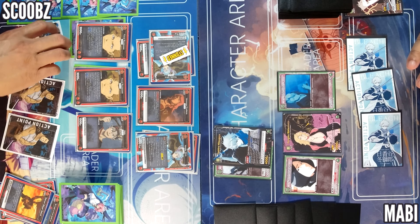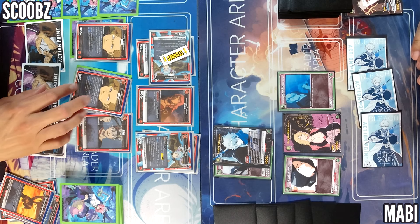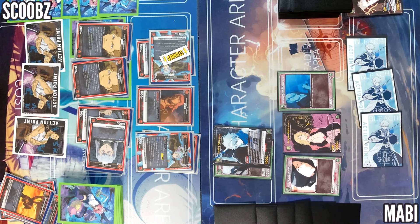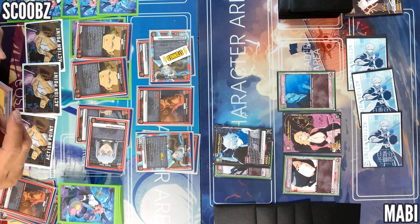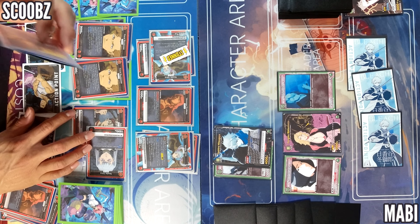Spend one card. Discard. And one more for Yami — this character is active, he gets plus one energy. So many cards, but it sucks that you just went — that's why.